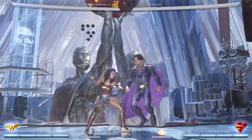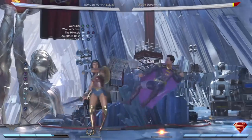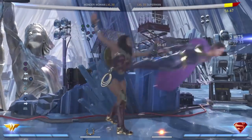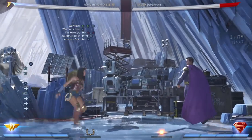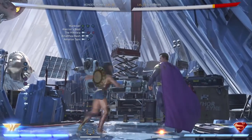When your opponent is blocking, make sure to use this block string. Everything is safe and plus on block, so your opponent really can't poke out of it without getting hit in some way. It will create some space for your opponent, so you can easily hit them with a back three and start a new combo if they're jumping in.